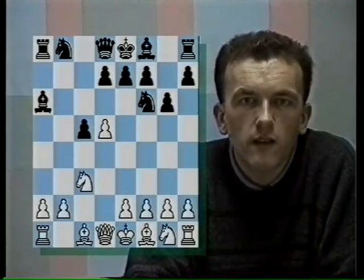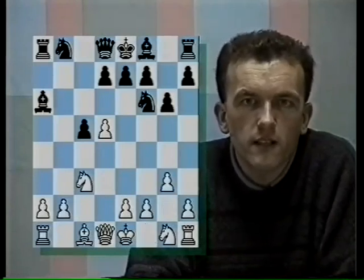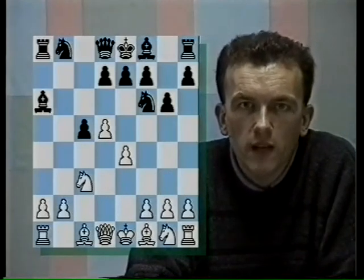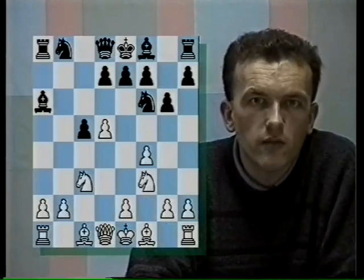Now I'm going to divide the theory into three major sections. In the first section, White will fianchetto his king-bishop. In the second section, White will play for an early e4. And in the third section, White will try to prepare e4 by playing either Nf3 to d2, or f4 followed by Nf3.